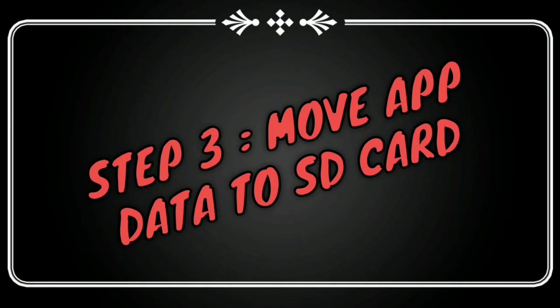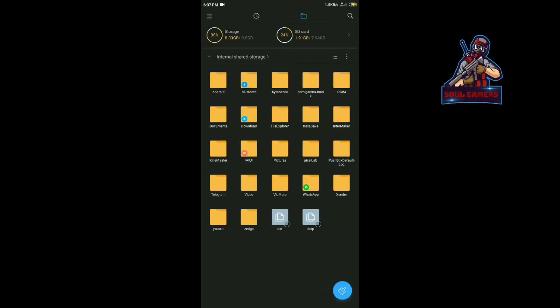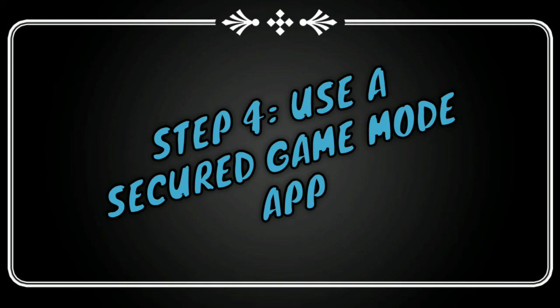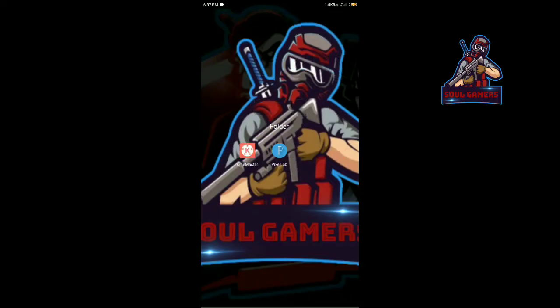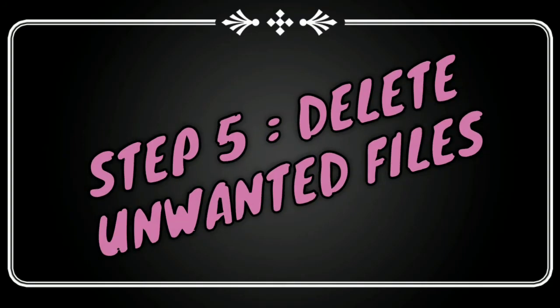Now we are going to move our data to SD card. We are going to update Free Fire and everything. Then we are going to use a new security app — a new optimization app described in the description of the game. Now we are going to use this new app and it will make the game smooth and you will be able to use it. This is the 4th step.